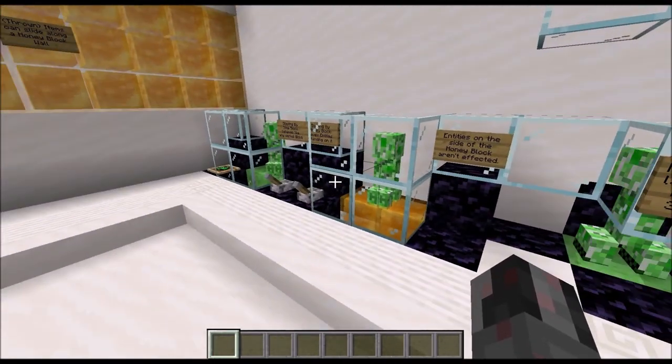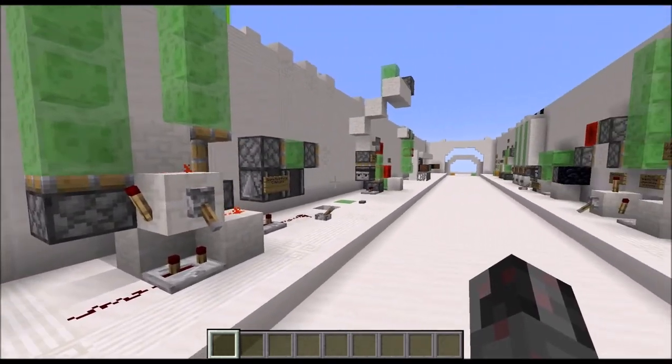When you push a slime block upwards into an entity, the entity is launched upwards. You can do the same sideways — the distances you can travel are about 6.5 meters upwards or 3.5 meters sideways. The honey block acts like any normal block here and the entity doesn't really stick to it when it's being moved into them. And that covers the entity interaction.